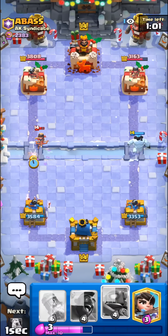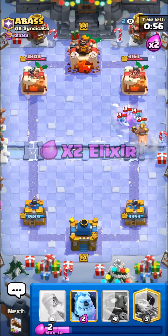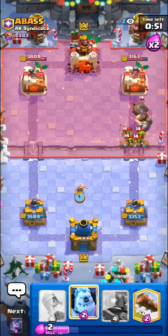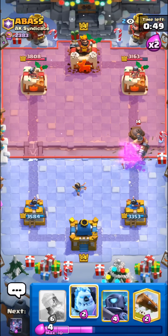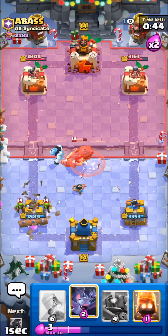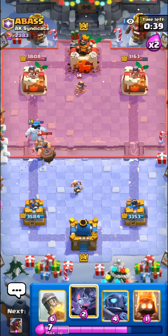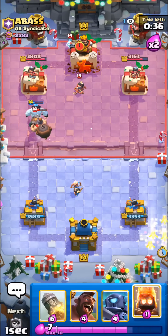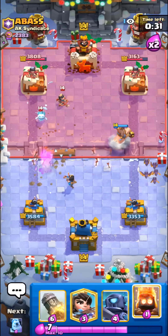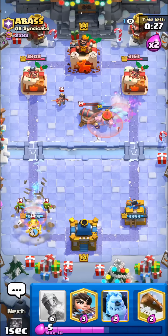We're in the next match — this guy's probably playing a log bait deck. He has a nice ice spirit play. I'll go with the fire spirit to kill his princess. I'm gonna go with the hog rider right into the goblins — at least he had to mighty miner too. He wasted that log, wasn't even necessary. I'll kite his mighty miner with my ice golem. So we're in a slight damage lead right now, not by too much though. This could be a pretty hard matchup because of the mighty miner mainly.